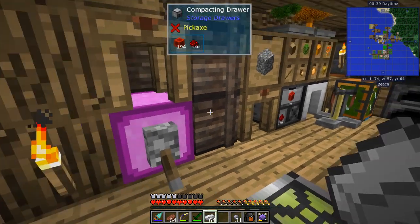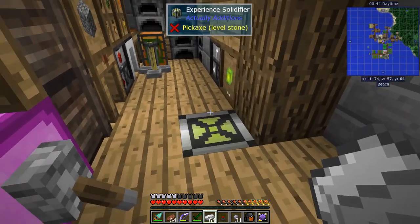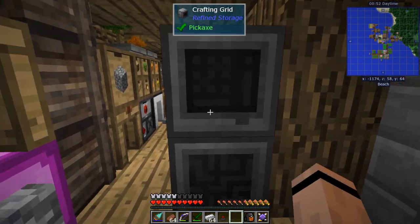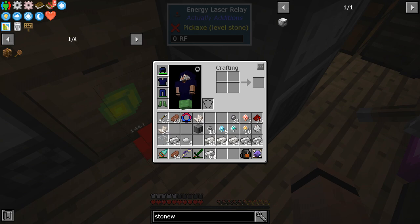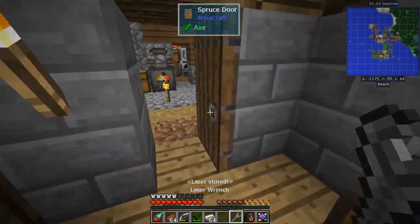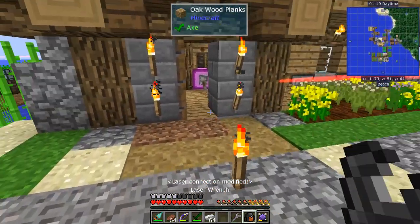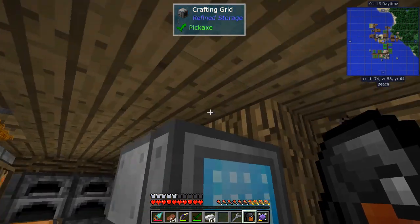Got the drive, controller, grid — we're in much better shape. Let's get some power here. Where are my laser relays? I want to place this right here for now so I can absorb this inventory. This works with anything touching it. I need my laser wrench; let's give it a bit of power — and it's live.